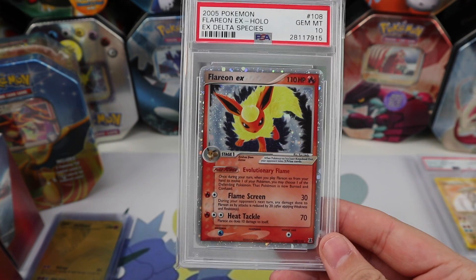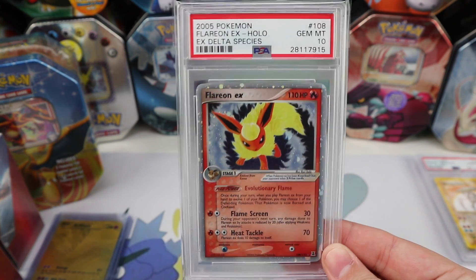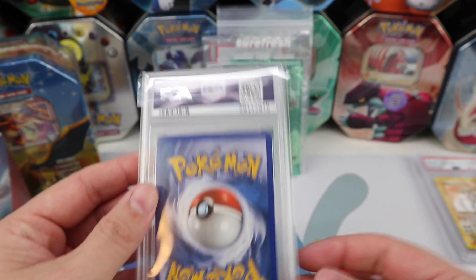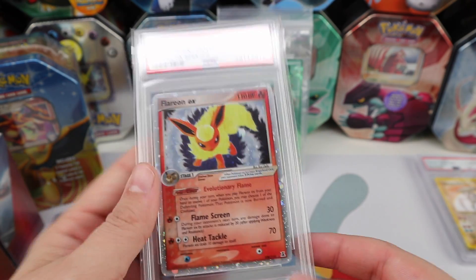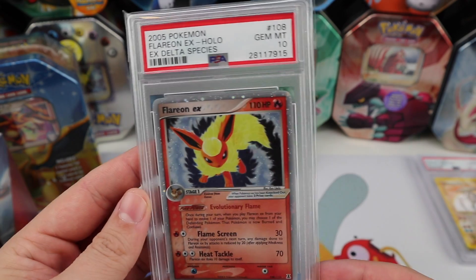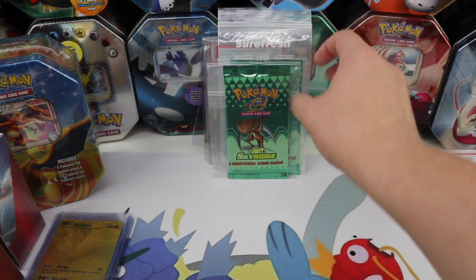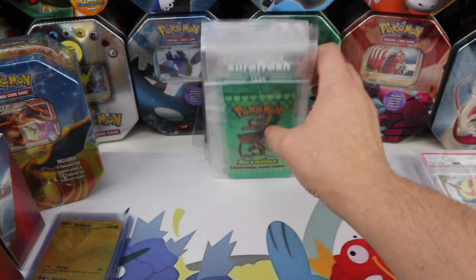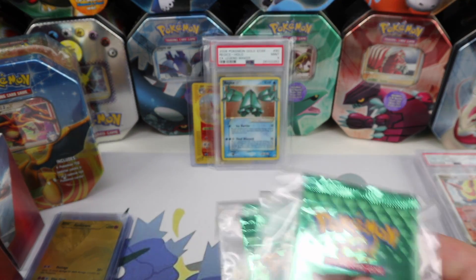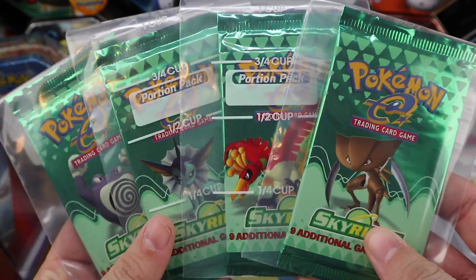I thought the Flareon EX was going for a little cheap on eBay so I decided to bid and ended up winning. We'll see — I hope I did not overpay, but we'll just see how it goes in the long run. And we have a full set of Sky Ridge packs.